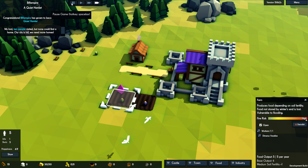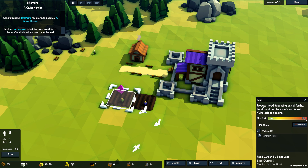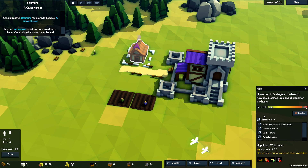This is new — information. Produces food depending on soil fertility. Food not stored by winter's end is lost. Vulnerable to flooding. One worker — Demarius Viziel, 21, happy to see a new farm built. He's an apprentice. Food output five per hour base output. It'll be interesting to see how that changes once we get irrigation coming. Residence five of five, so we're going to need another house.